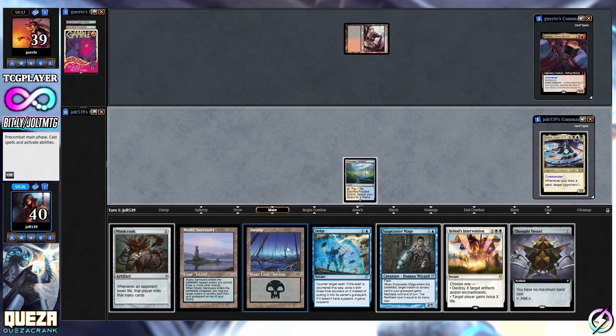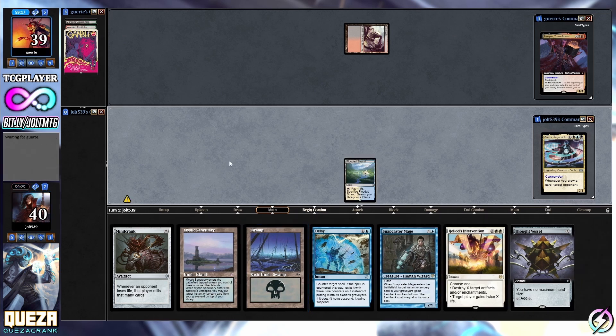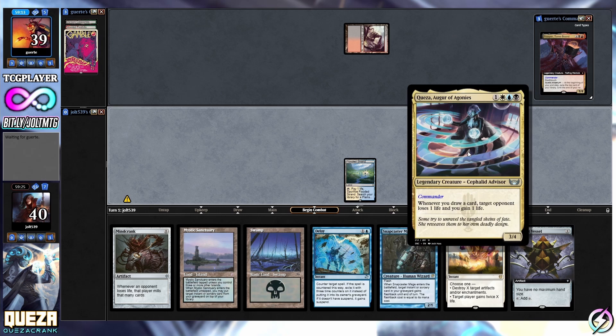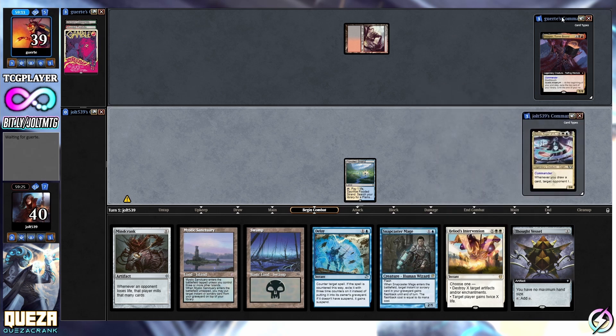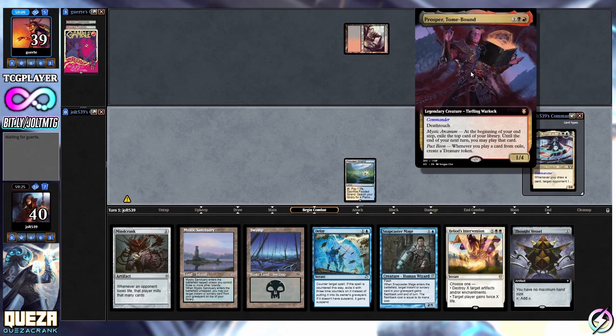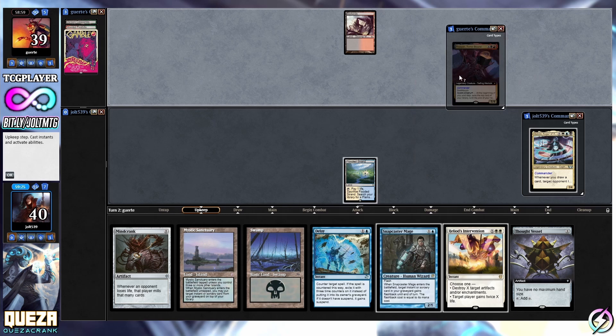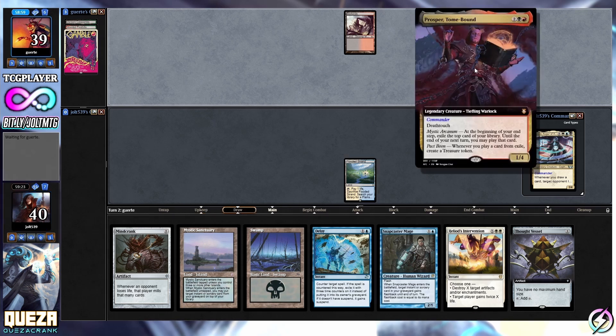Let's drop in Flooded Strand - I like that. Anything else, we're going to pass the turn over to our opponents. We're playing Quasar - whenever you draw a card, target opponent loses one life and you gain one life. Playing against Prosper Tome-Bound - death touch. At the beginning of your instep, exile the top card of your library. Until end of turn you may play that card. We'll wait and represent some counter magic for our opponent.